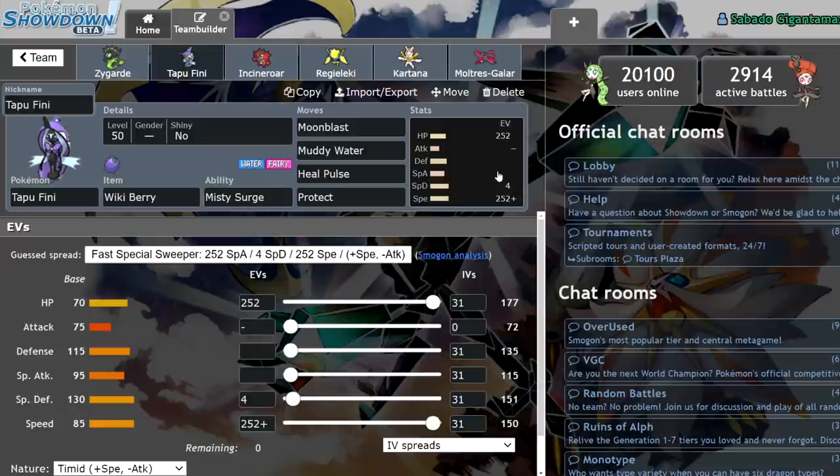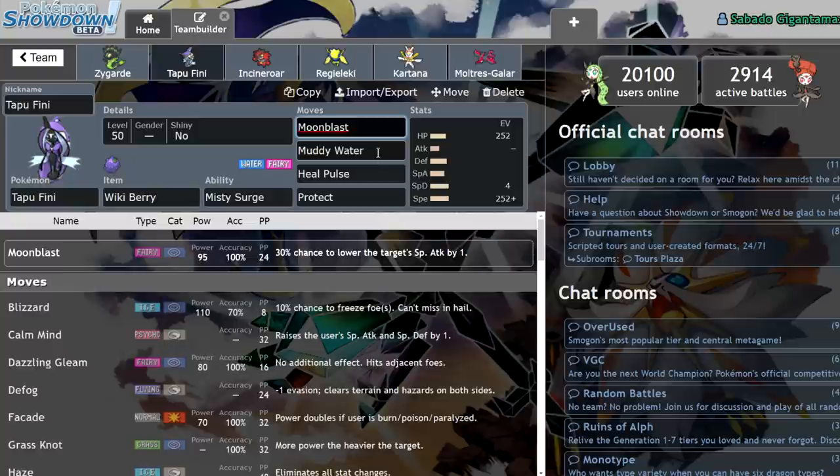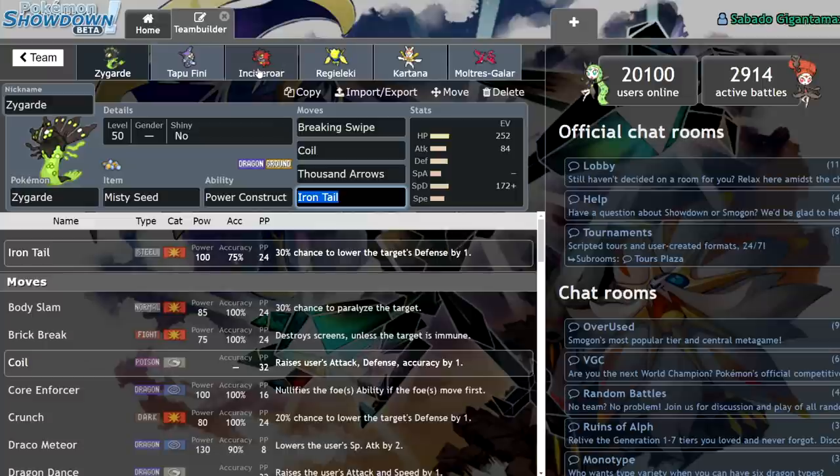We're running a very basic Tapu Fini spread — not optimized. Max HP, max speed, 4 Special Defense. Timid nature, Moonblast, Muddy Water, Heal Pulse, Protect. At one point I was actually considering running Comfey next to this thing, but I feel like Tapu Fini's Special Defense boost is just too much to give up.